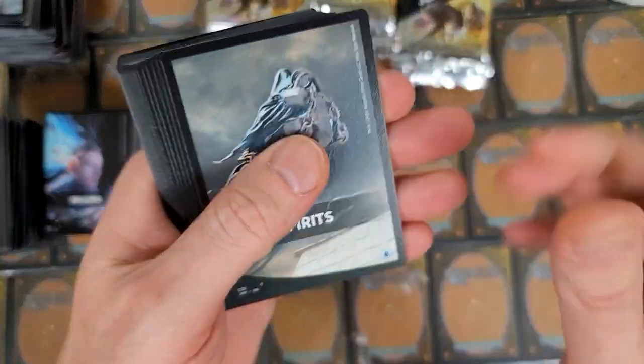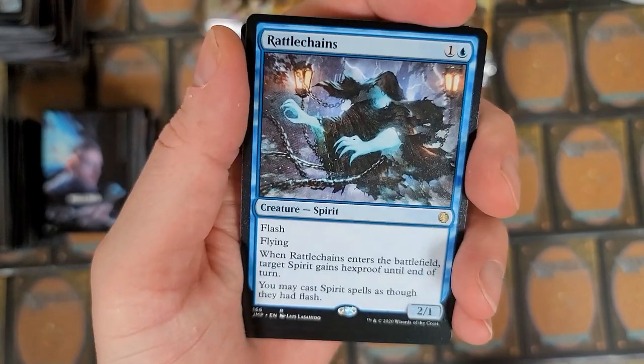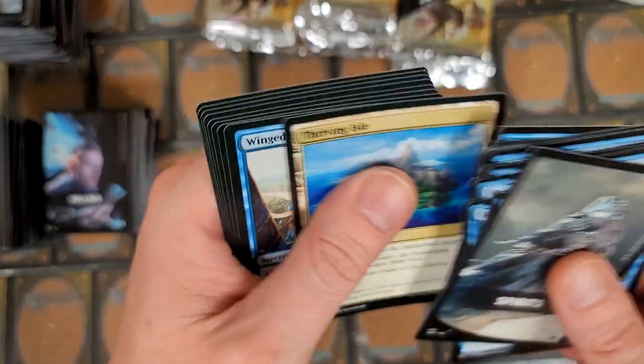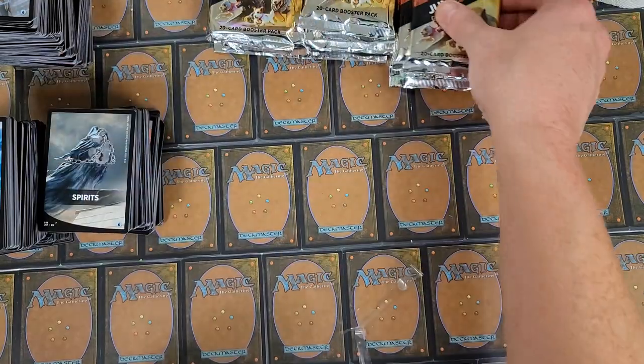Spirits — is there a high value Spirit card you can get? Shacklegeist I don't think is it, but it's a nice card. Rattlechains is pretty cool — I guess they give you some decent value right there. Got deck hands, Sphere boy, Mistake, Words with an island. I think we pulled all the big lands you can get out of one of these.